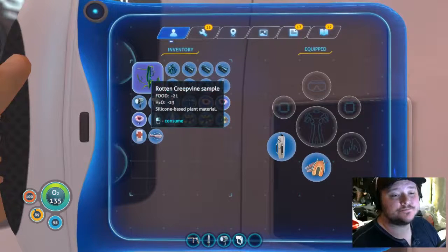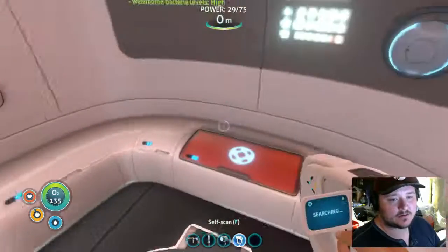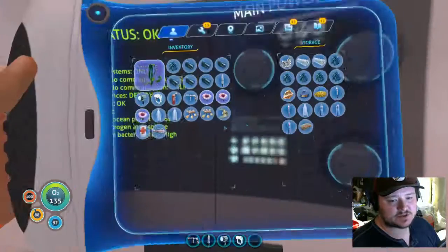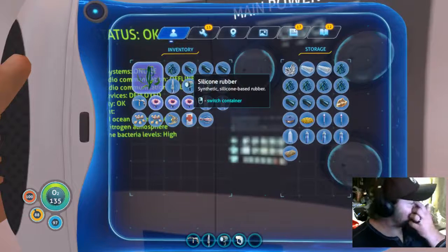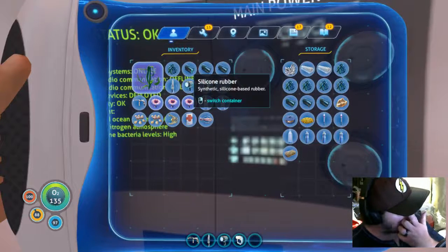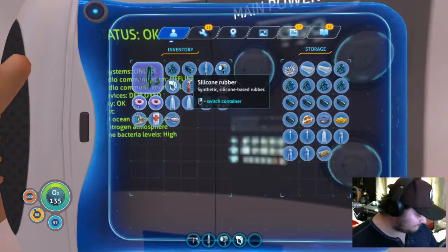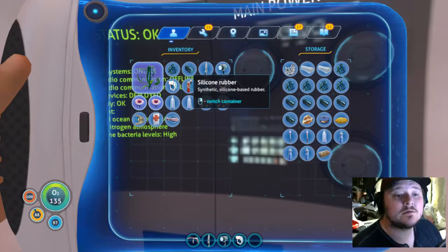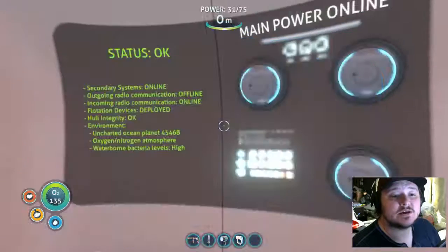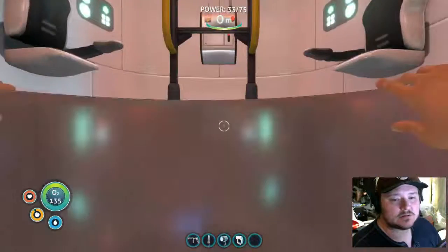Consume rotten — no, I need to just get rid of that. I should have some space now — I took some stuff out and made some floating lockers so I could have some more space. Let's go out and explore.